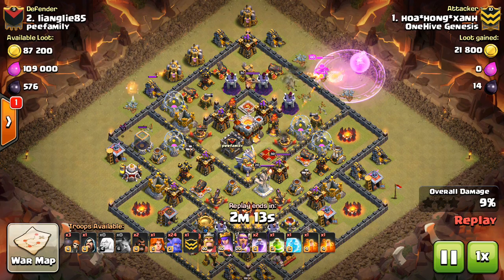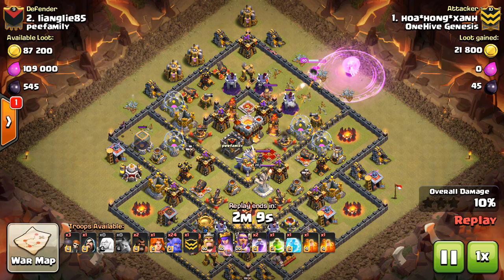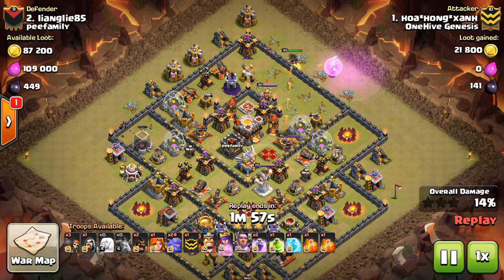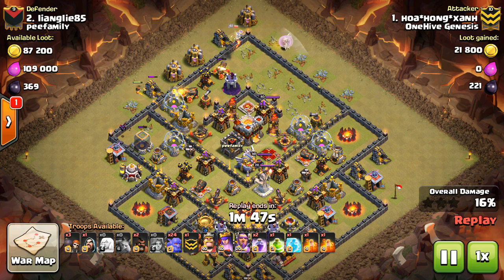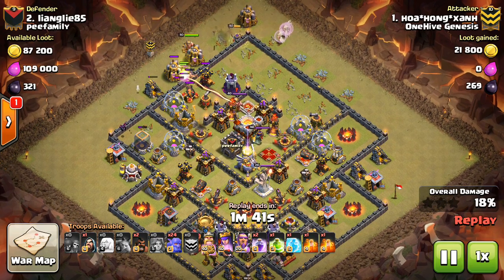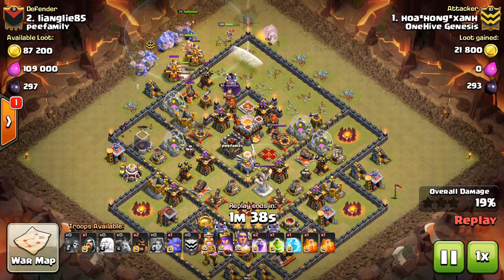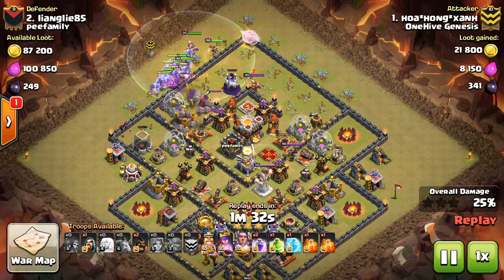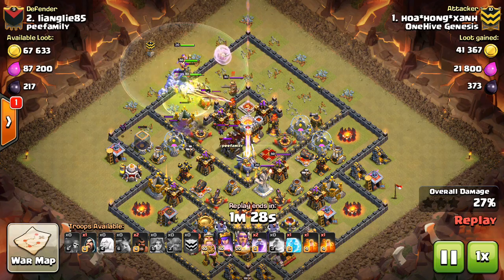He drops down that Rage for the Queen Walk and she gets pretty good value — pretty much all she's taking out is defenses. Everything's packed in tightly there, so the Rage gets great value, and she'll start moving north as soon as those buildings go down. The minions are also getting good value and making a pretty deep funnel, getting some buildings inside the base. The Queen goes out north, drops in a Valk to help with the funnel, the Golem, the Giant, and then some Wall Breakers. The Wall Breakers actually fail, but the bowlers swing through the wall because the funnel is created so nicely. The Queen is getting pretty close to the bowlers, so those healers are going to reroute as the Queen walks in among them.